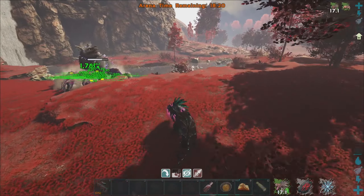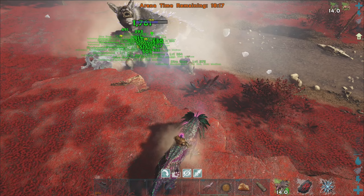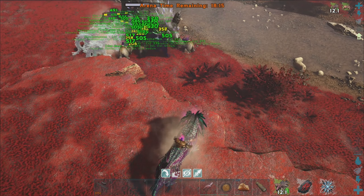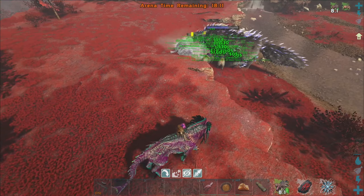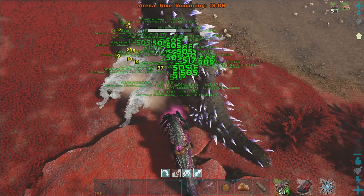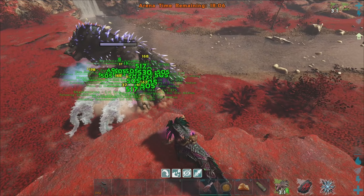He's like a magician — he's got all these attacks, but it doesn't seem like he's doing much damage. When he does decide to bite and not do a special attack, he does like 300 damage, but he's just standing there. We kind of are destroying him.